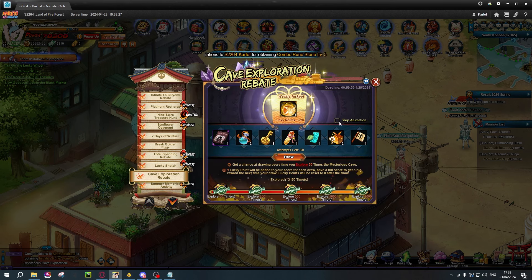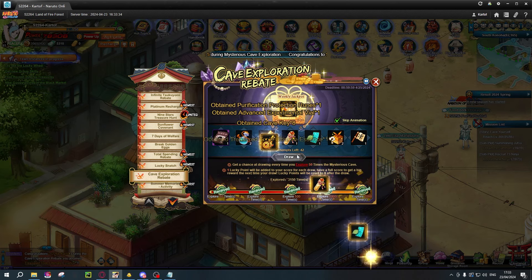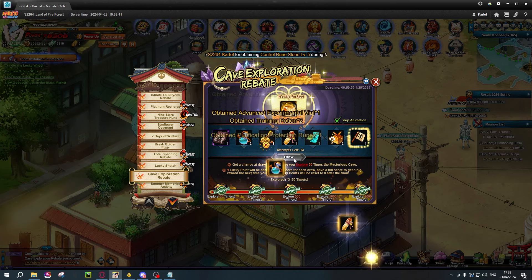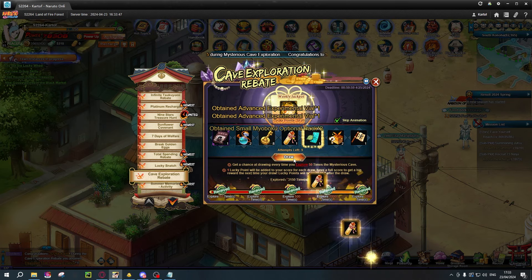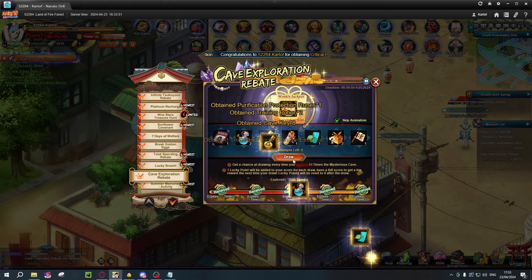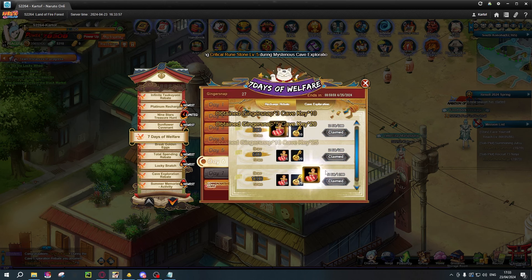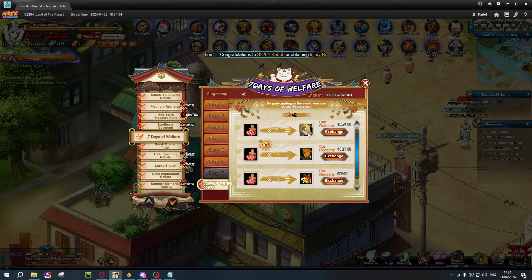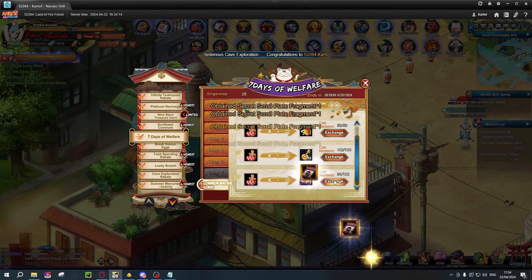Let's go back in here and claim this — we're going to get another secret scroll, so I'm going to get a few more power through that. This is a process you guys saw on this channel two or three times. Cave rebate is one of the easiest things you can do. We also have some from arena right here — 42 — and with those 42, I'm going to take these explosive clay. That's the best thing to get for now. After you get all secret scrolls you can think of some other rewards. We're going to get another one, which is pretty good.